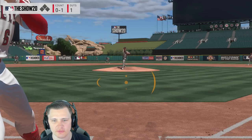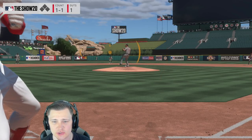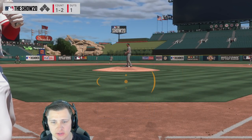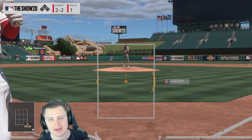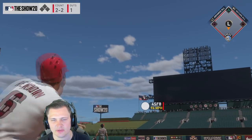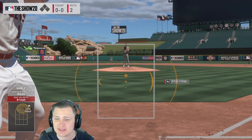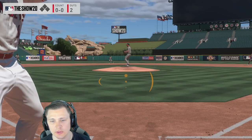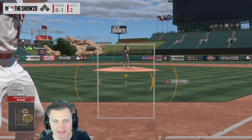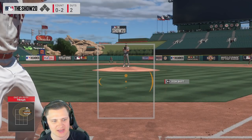Now let's talk PCI placement. Some people love starting high and in — that's where transparency is useful. But I've noticed going from high to low I would always overextend, constantly drop under the ball, and miss mistake pitches down the middle. That's why I recommend starting your PCI just a little low and in, with a little pull — a little tension on the analog. That tension makes a world of difference versus starting from a stagnant position.